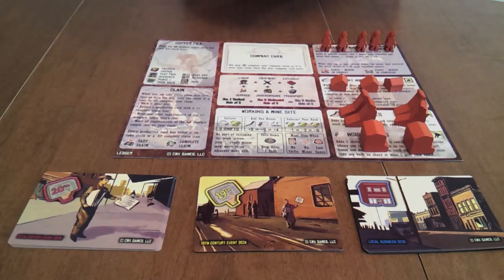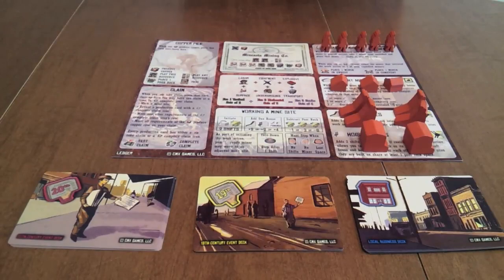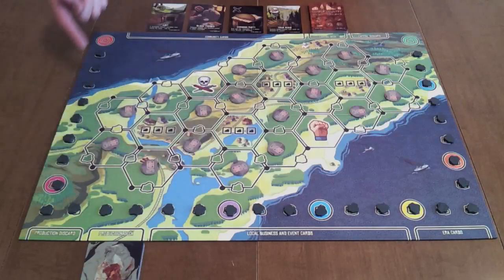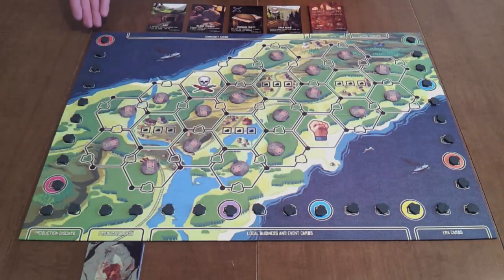Shuffle the company cards and deal one card randomly to each player. Place your company card with the start of game side face up in the company card space on your ledger. Next, place one porok on each industry track space on the game board between and including the start and end game spaces. In the beginner game, set any excess poroks aside — they will not be used. In the standard game, all 33 poroks will be placed on the industry track.